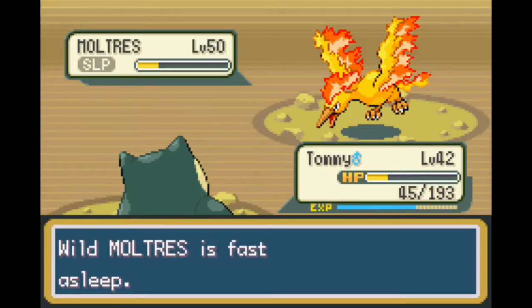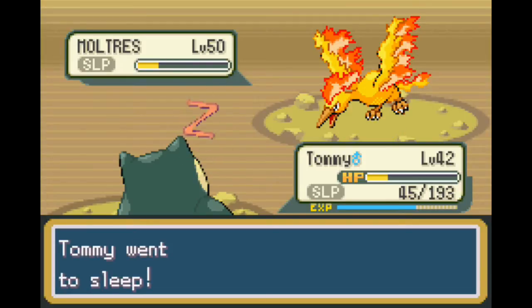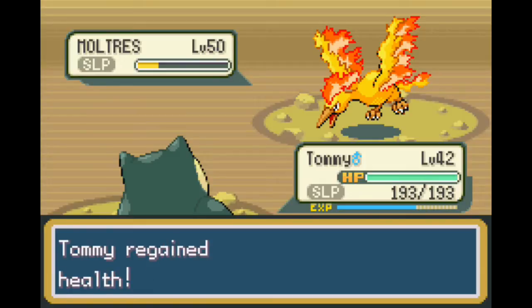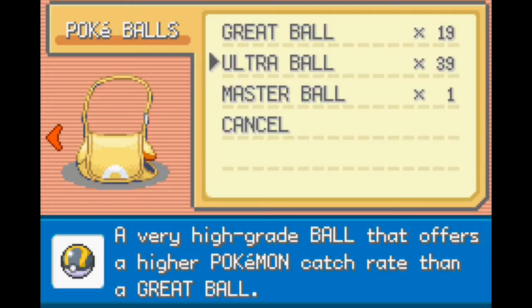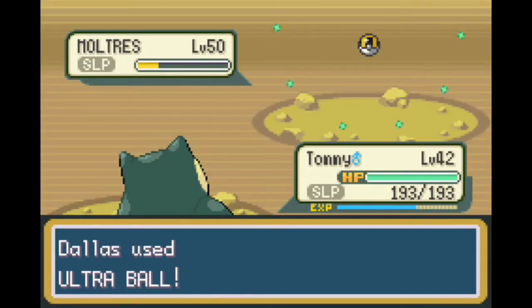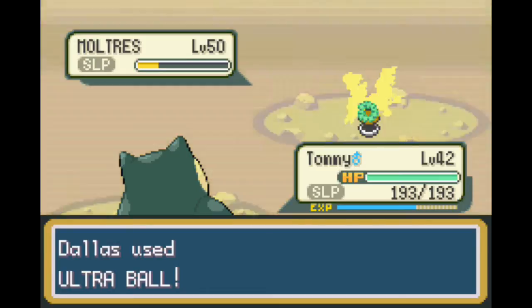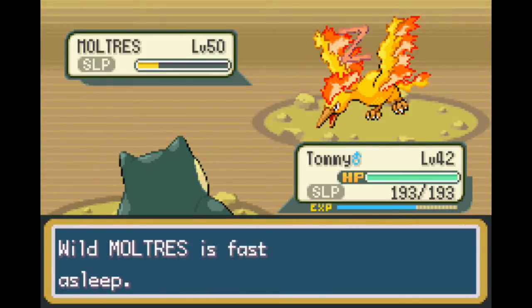So I'm going to rest up, and we're going to throw a whole bunch of Ultra Balls and have a great grand old time sitting here throwing balls. Because you guys don't have to sit through all of the in-betweens. I was freed from the Fire Spin - was that convenient because of the turn or because I used Rest? I'm a little curious. Either way, it's time for the Poké Ball montage.